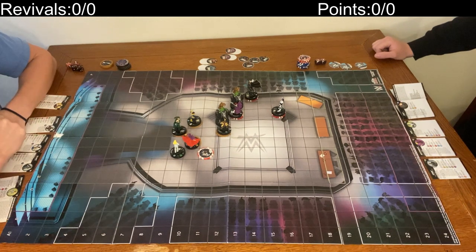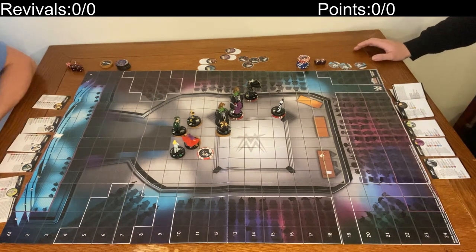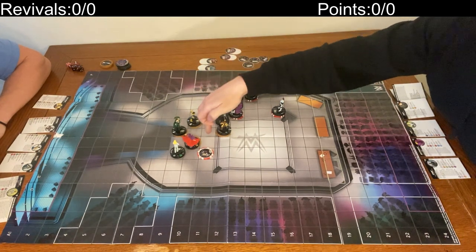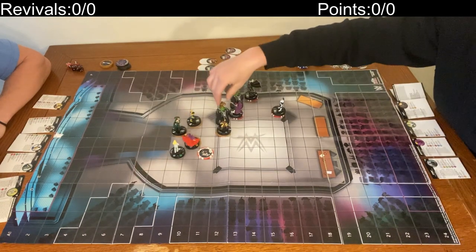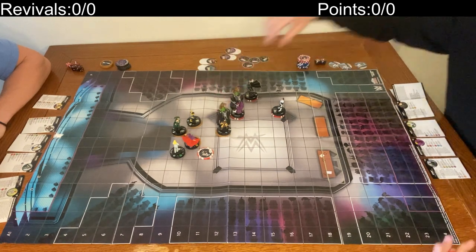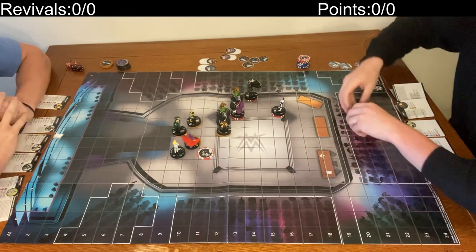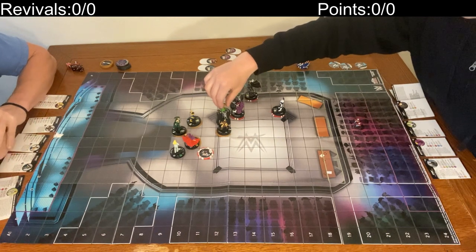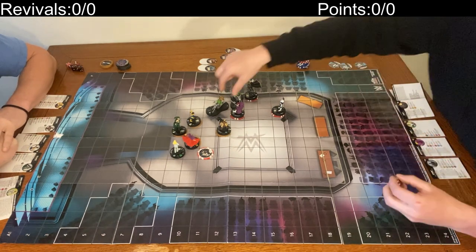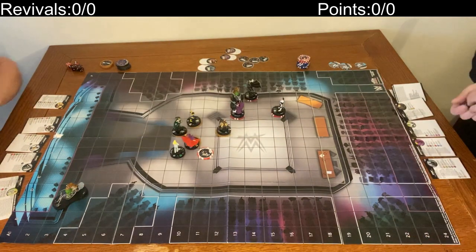It's my turn. No Leadership, so I won't do it. This Dupe is going to go ahead and ram — well, no, actually you can only ram this way or this way right now, so sidestep very quick. Got a 6, very good. Now he's going to ram.